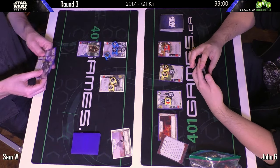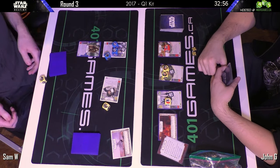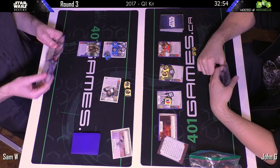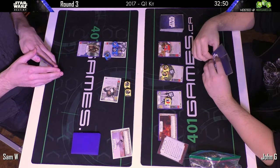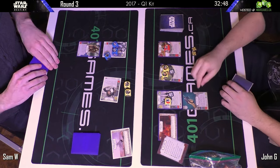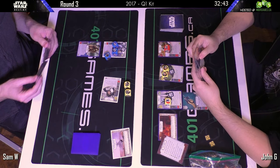Sam starting with Jedi Robes on Rey, getting those two shields because it's the first turn of the game. Rolling out Han with the extra action — massive six damage roll — but Sam has no money yet, so John has no need to roll out his Django.